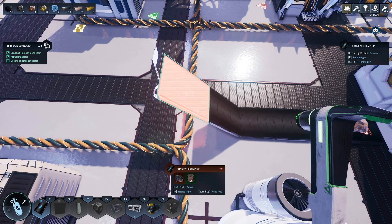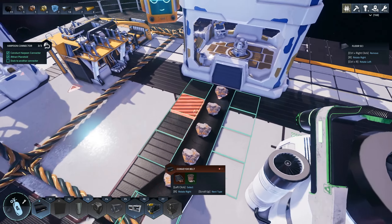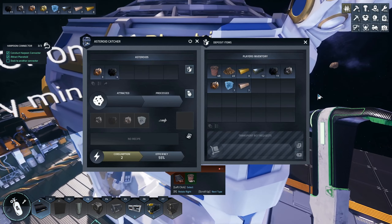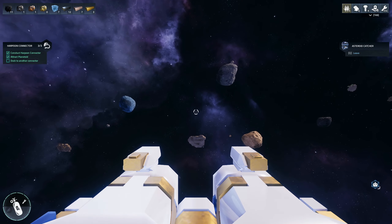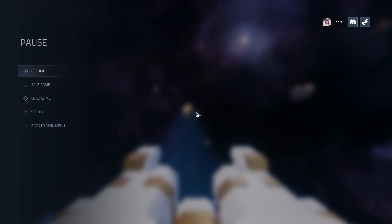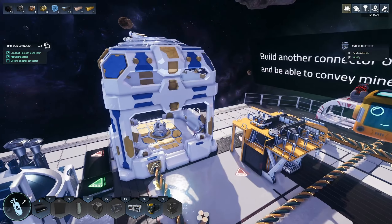We just need to transfer this over here, so we put a ramp like this. We're out of plates, so I need to do more of this. I think I've figured out how to fully automate the harvesting — well, not fully automate the harvesting, but I can automate the processing of it.